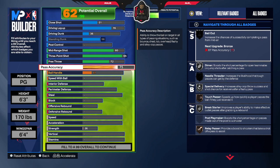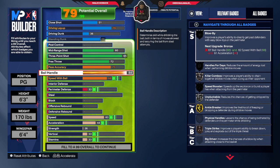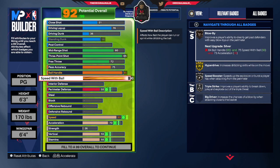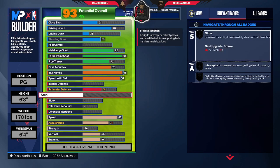Are y'all walking with me? Ball handle — you already know where we're going with it — 95. Because we need to get the speed of the ball up. Speed of the ball, 91. And let's put that perimeter to 58. Here's the kicker: 60 steal. So you end up unlocking Interceptor.